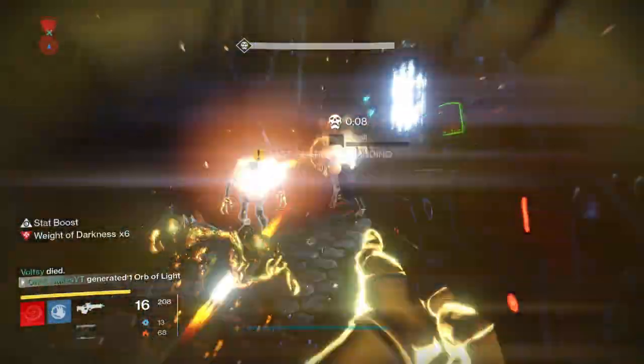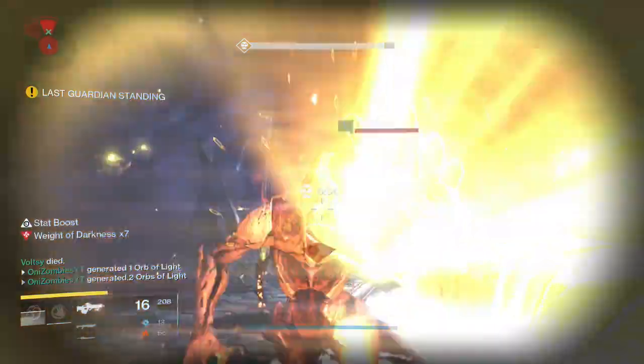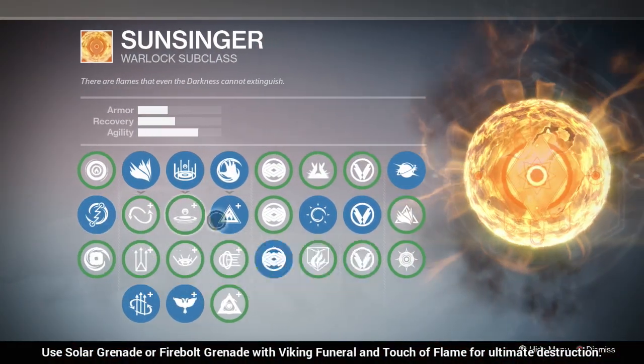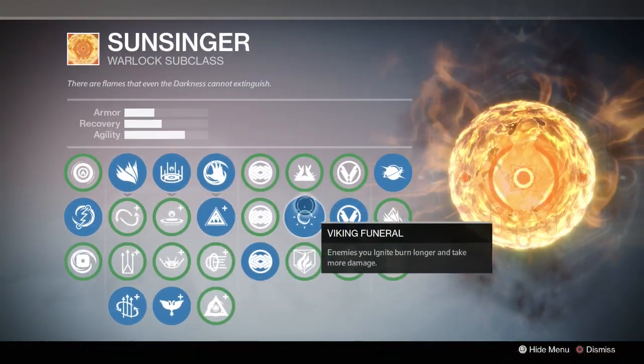If you decide to use this chest piece, your class build should be centered around Discipline, which decreases cooldowns for grenades. With high Discipline and this chest piece, you will be nonstop throwing grenades and slapping anything you can see. I would also recommend using the Firebolt Grenade or the Solar Grenade combined with Viking Funeral and Touch of Flame.